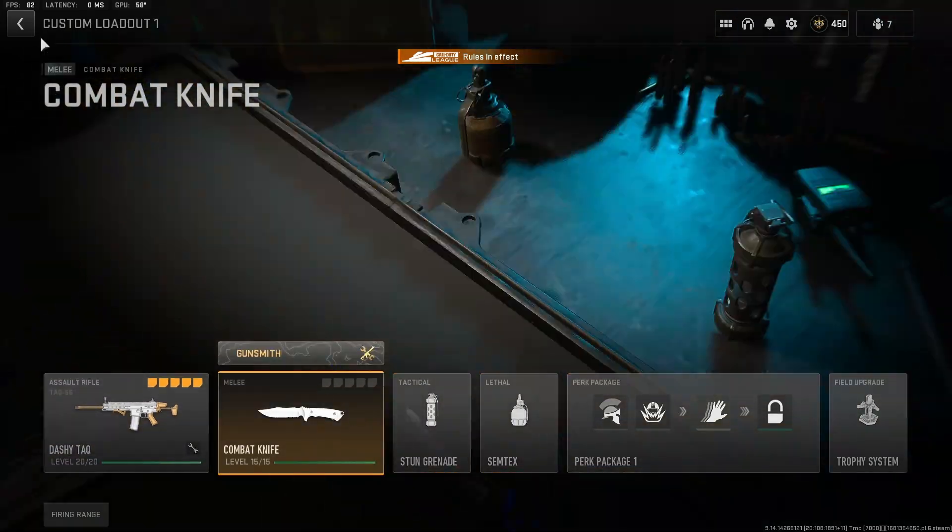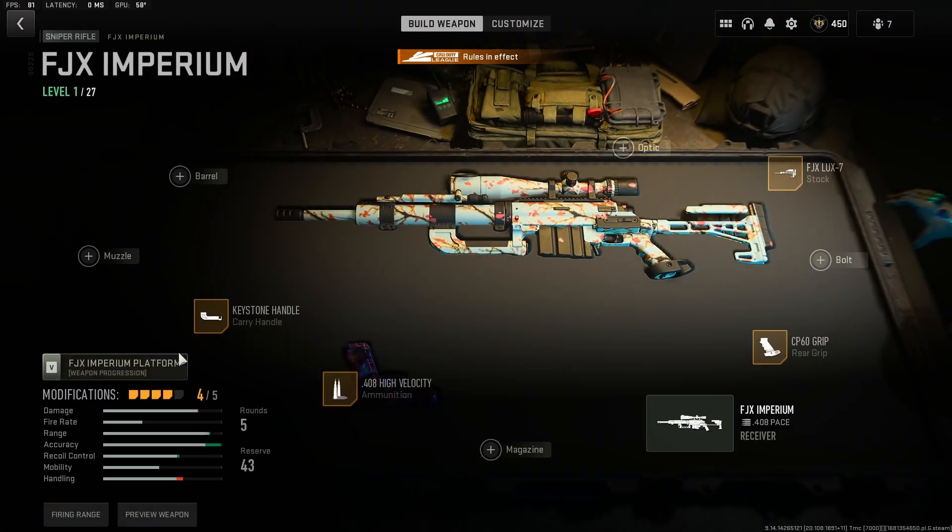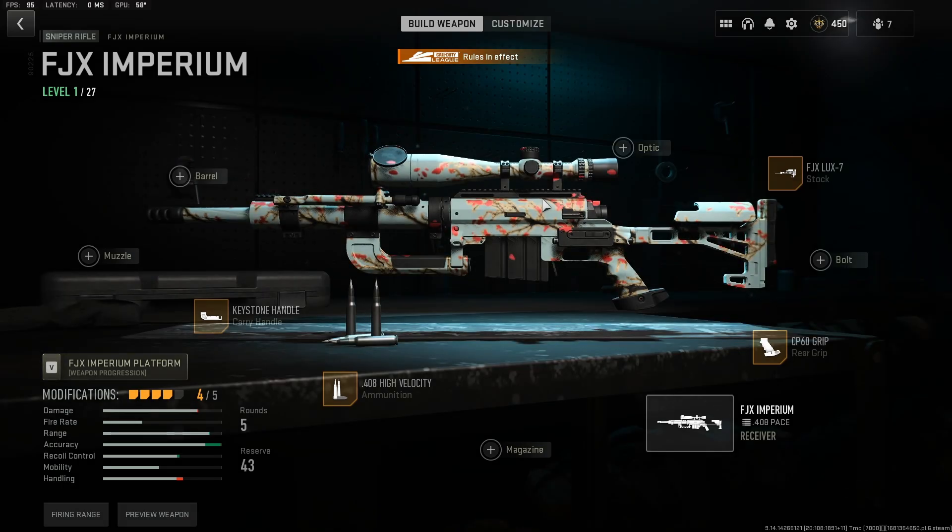I've also got a new Intervention class for you — it's not called the Intervention here, it's called the Imperium for whatever reason. This is actually my go-to Intervention-style class. I've tried it out a couple of times; I still prefer the SPX, but if you want to try the new gun, this is the setup I like to use.